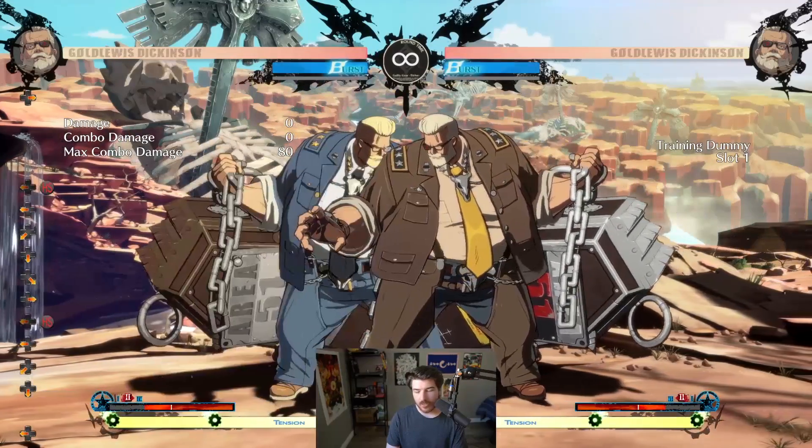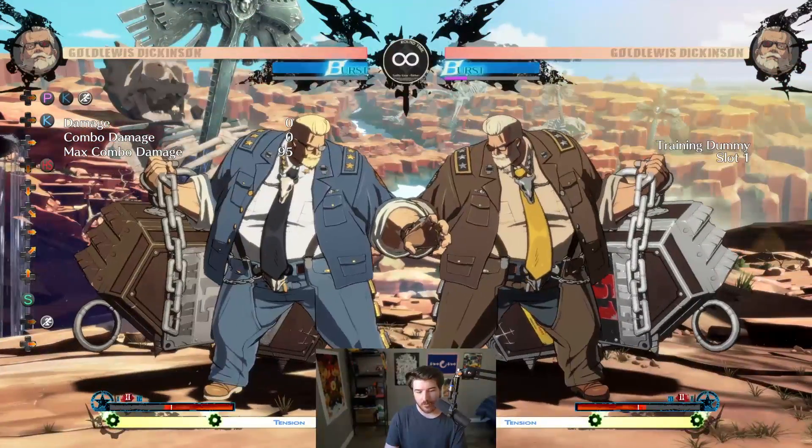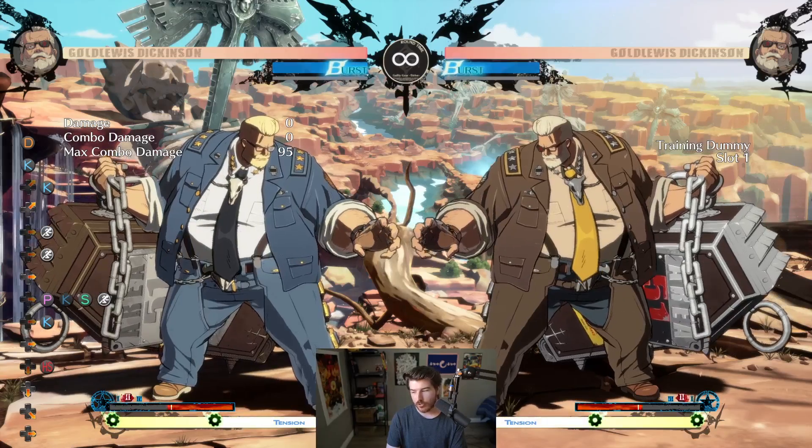As far as the other behemoths go, his overheads and his lows — all of them are good. So like this overhead, this is the fast one. You can PRC it and then get pressure after, which is really good. So he can do a fuzzy off of this, he can get pressure off of this. It's so strong.